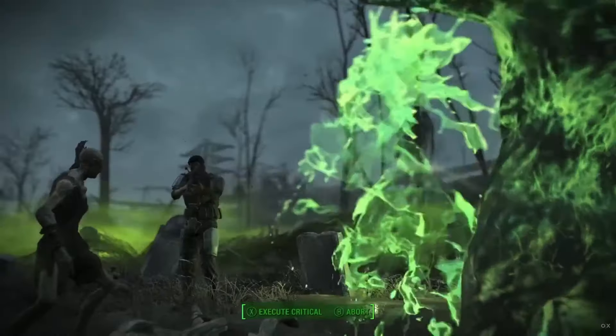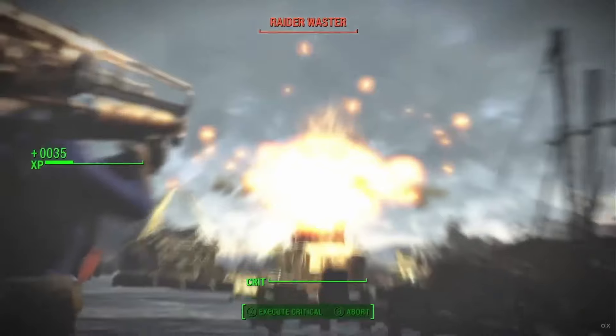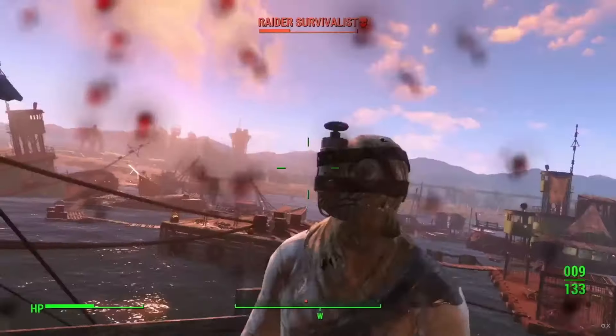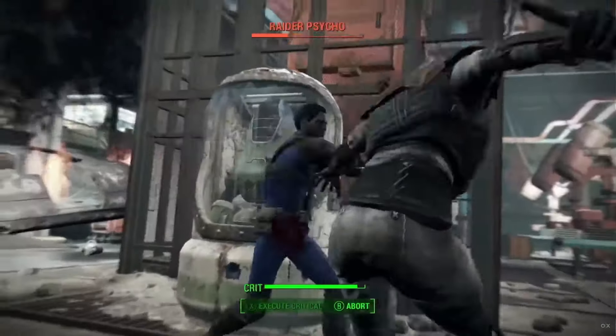The one mod people are really upset about is the Fallout 4 physics mod. The game's animations are locked to the frame rate, so if you're going above 60 fps your game is going to start running at higher speeds — you're going to run really fast, your movements are going to be really quick. The game is supposed to be locked at 60, but if you wanted to play above 60 you'd have to use the physics mod to unlock the frame rate and keep the physics in check.